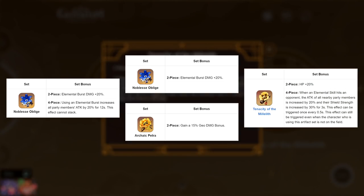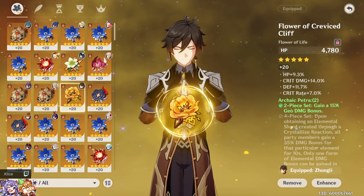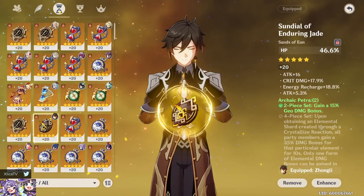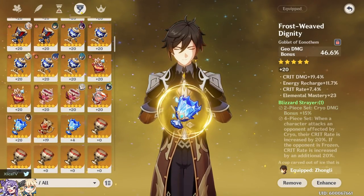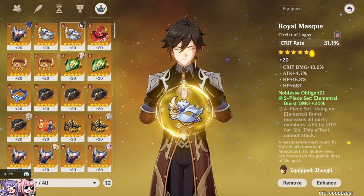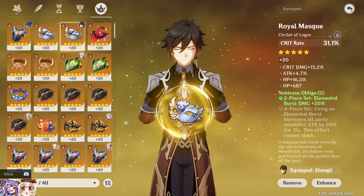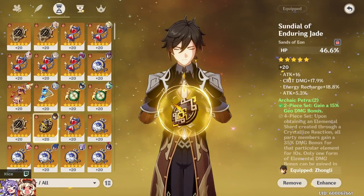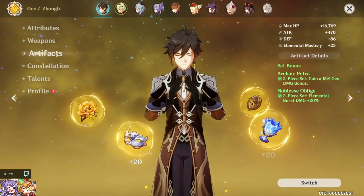To recap the three artifact sets: four Noblesse for damage plus team utility; two Archaic Petra plus two Noblesse for maximized personal damage; four Millelith in 1.5 for maximum survivability at the cost of Q damage. For main stats, I recommend: HP% on the timepiece, geo damage bonus on the goblet, and crit rate or crit damage on the circlet depending on your weapon. Running Favonius Lance? Prioritize crit rate to keep proc'ing the passive and generating team energy.